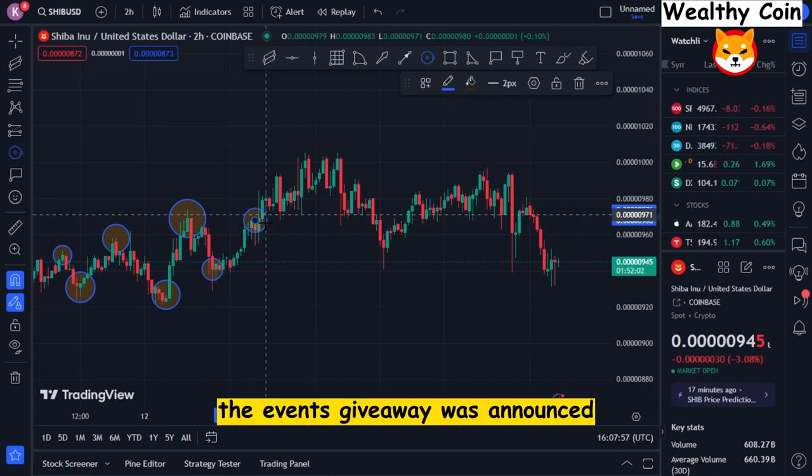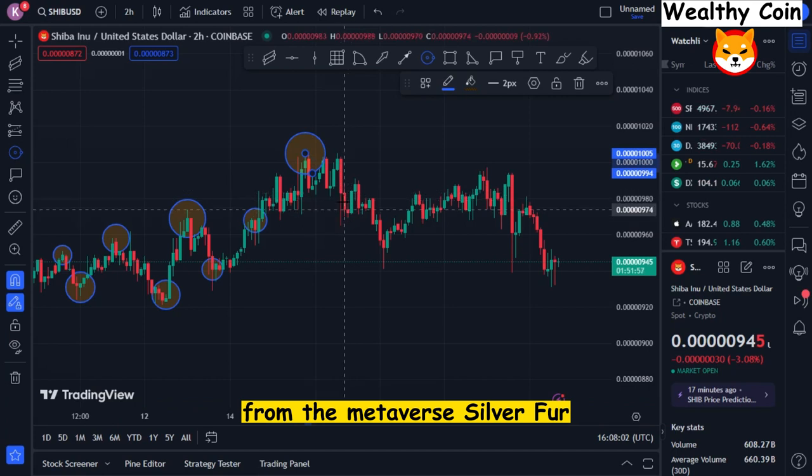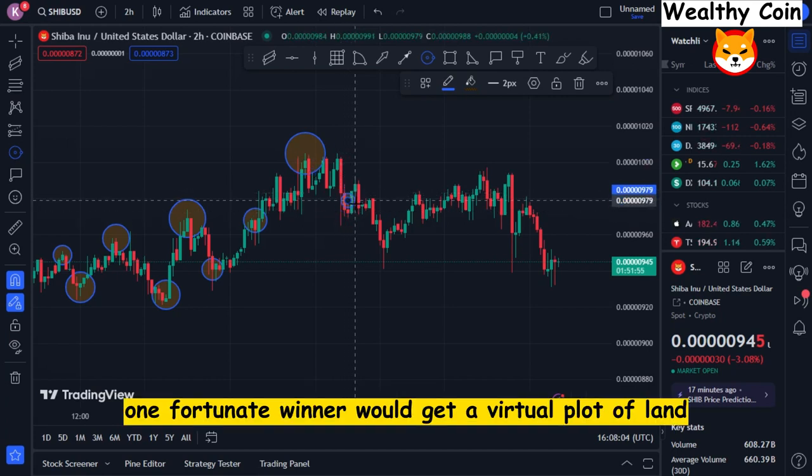The event's giveaway was announced earlier this week on the Shib Metaverse Twitter account. From the Metaverse Silver Fur tier, one fortunate winner would receive a virtual plot of land.